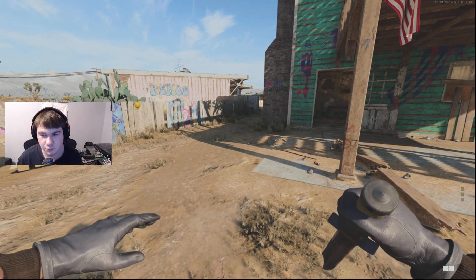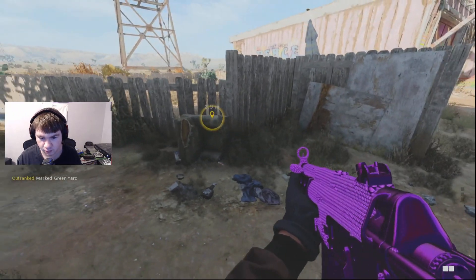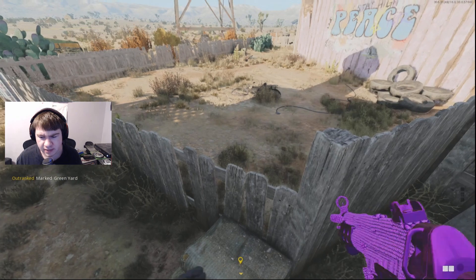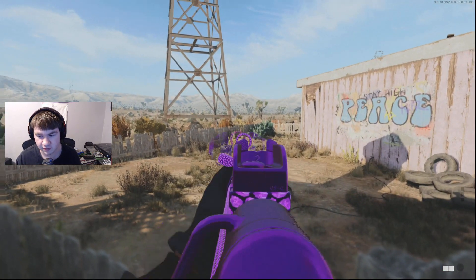For this, what you guys want to do is be by the greenhouse over here, and come over to this kind of alley right here. There's going to be this chair here, or whatever this is. You want to hop right onto it, and then immediately when you jump over the fence, you're going to have a 3-second countdown, so you have to be very fast. You're going to be making your way over to the other chair.